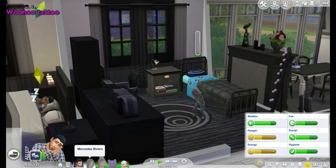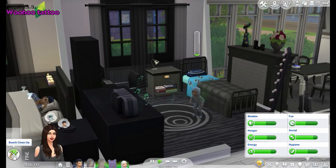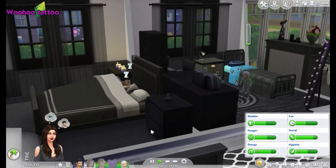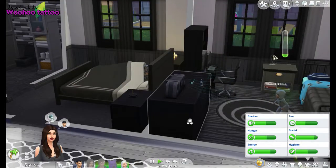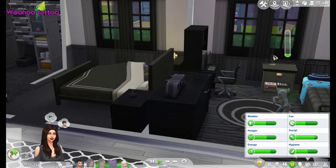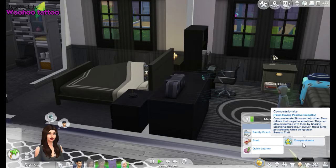The rest of the family are currently out — they are volunteering at the beach cleanup, which is super adorable. That's something you can all do as a family, or just one person can go out and volunteer, which I'll explain in a minute. Let me go through the current household — we've got Mercedes Rivers, who is family-orientated, cheerful, a snob, a quick learner, and also compassionate.